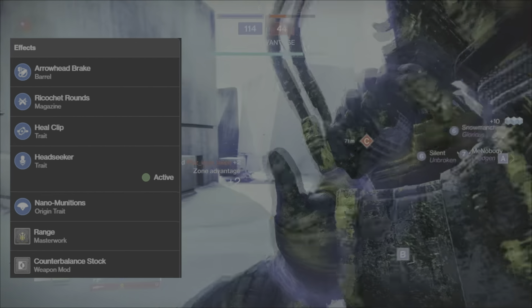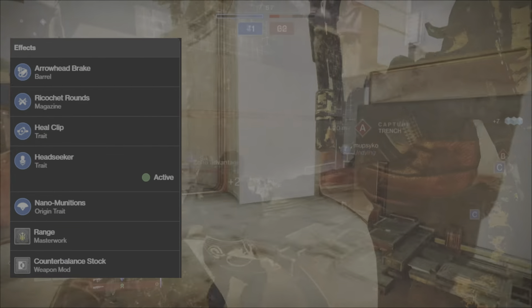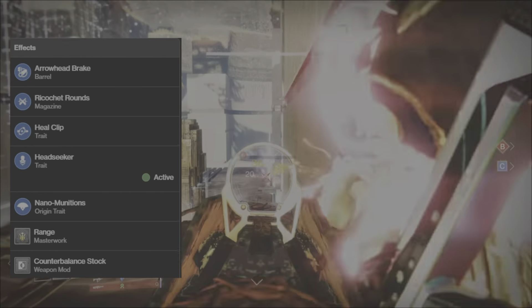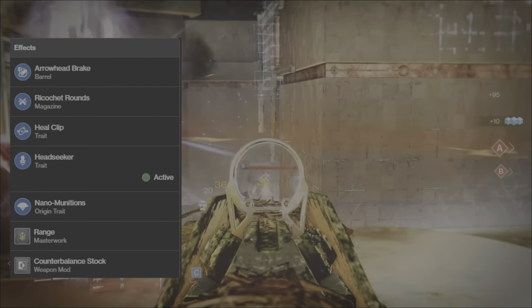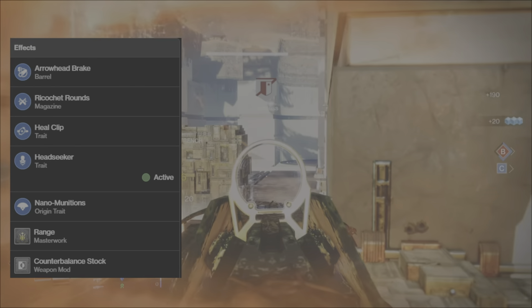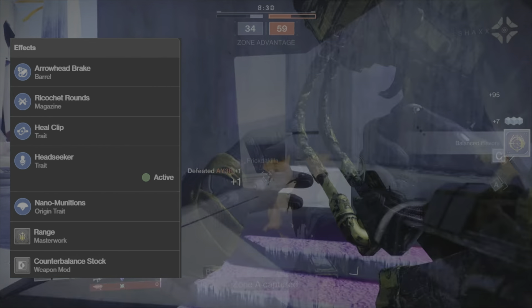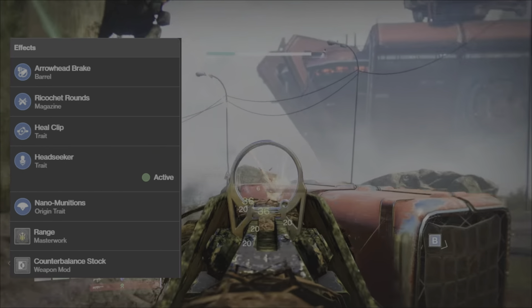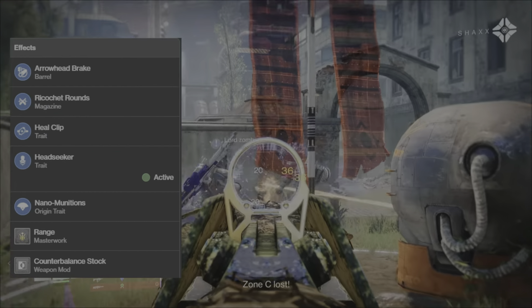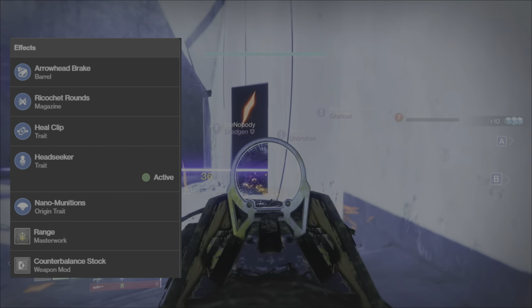For our first enhanced trait we have Heal Clip — reloading after dealing a final blow grants Cure to you and nearby allies, and you have additional time to perform the reload, so you have well over five seconds after getting a kill to trigger this perk. I've never used this trait before but I've been sleeping on it — it really comes in handy to help me stay alive and stay in gunfights. Then we have Head Seeker — body shots landed with this weapon increase precision damage and aim assist for a short time, and body shots while the perk is active also refresh the timer and add 5% to stability. This is a really great trait.